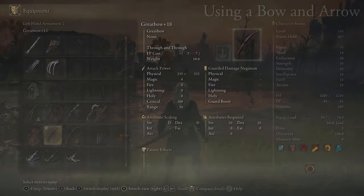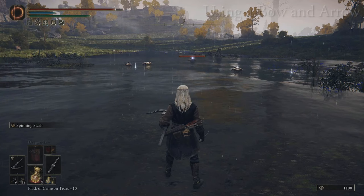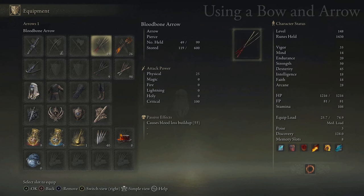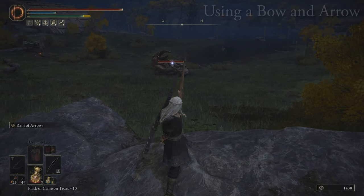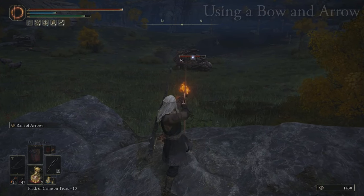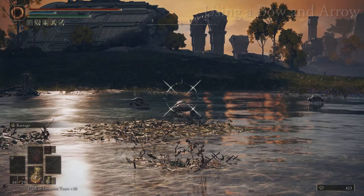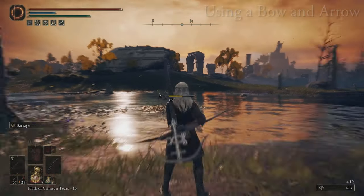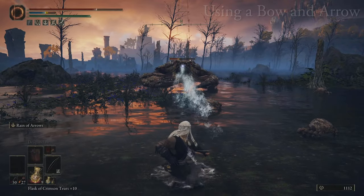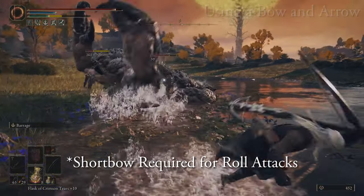A bow can be equipped in your left hand or right hand but must always be two-handed, while crossbows can be one-handed. You must equip arrows or bolts in your equipment slots, which are fired with either your R1 or R2 button if the bow or crossbow is in your right hand. You can zoom in with L1 when holding a bow in your right hand, and do your special Ash of War attack with L2, which can be charged up for more power. You can also do quick attacks via jump attacks and roll attacks with R1.